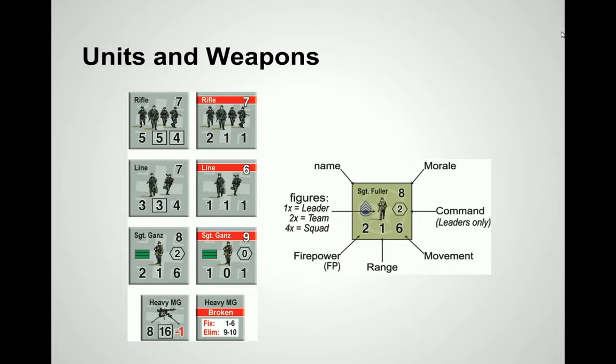At the bottom, you can see an example of a weapon, which can be equipped onto squads, teams, and leaders. The weapon has its own firepower, range, and movement, and it can also break. The command value inside the hex is something you'll only see on leaders. Morale in the top right is essentially the defense of the unit — how strong they are, how much punishment they can take. Firepower is on the opposite corner, dictating how much fire they can spit out. Range indicates how many hexes away they can shoot, and movement indicates how many movement points they have.